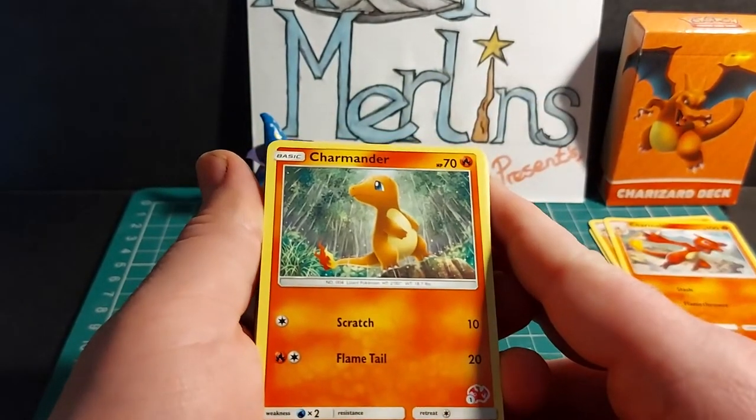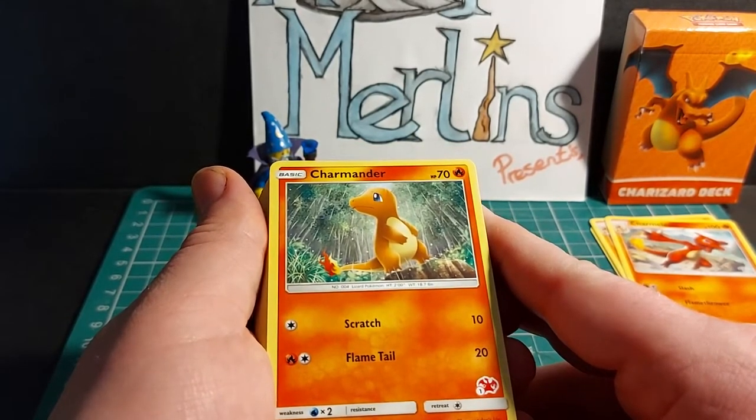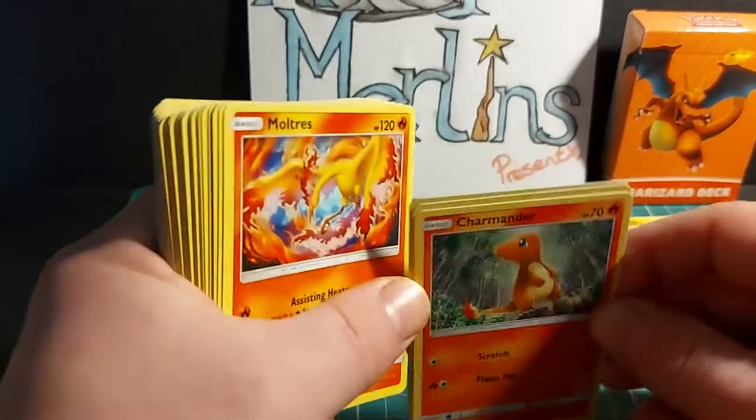Charmander is a basic Pokemon with 70 HP. It has Scratch for 10 damage and Flametail for 20 damage. It has a 2x weakness to water, no resistance, and a retreat cost of 1 energy. You get four copies of Charmander in this deck.